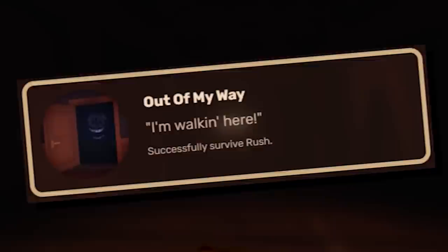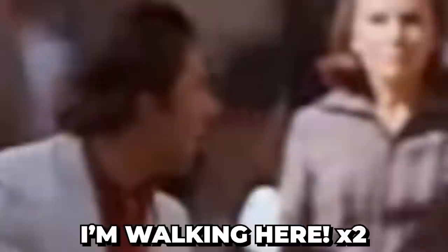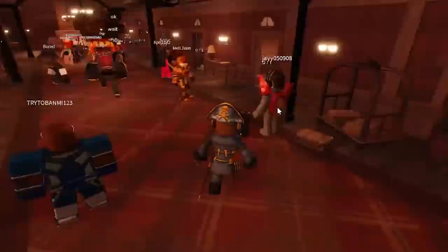Number 23. Everybody loves getting past Rush, but when you've obtained the 'Out of My Way' achievement, the 'I'm walking here' part of the description is a direct reference to a line from the film Midnight Cowboy.